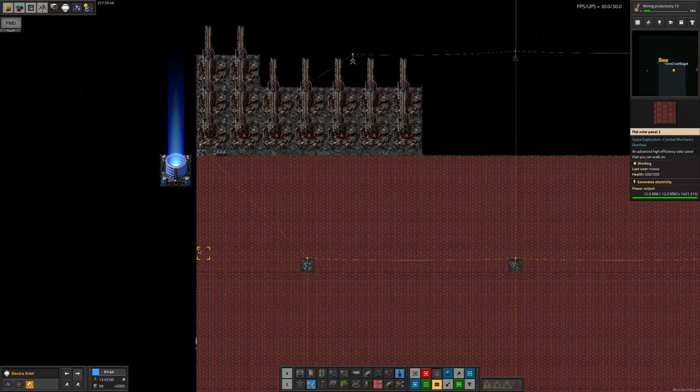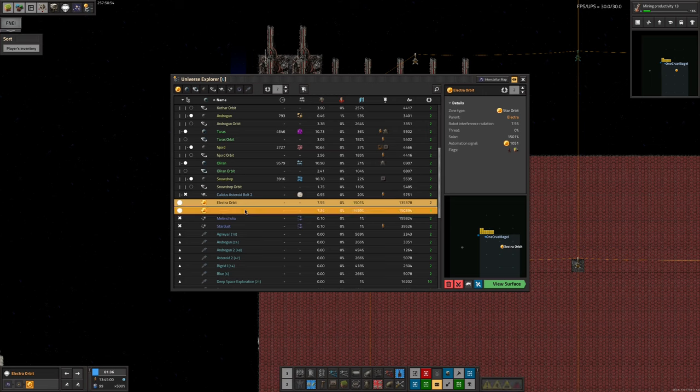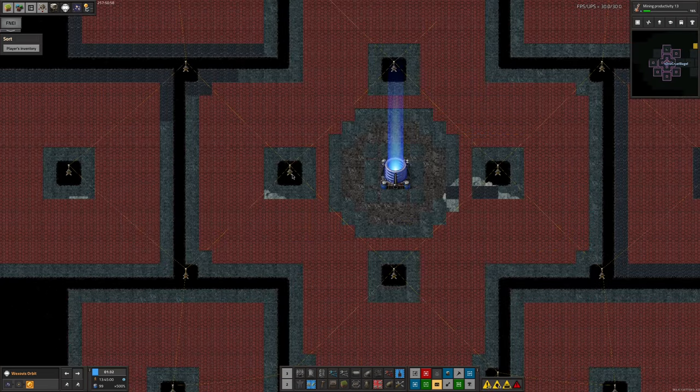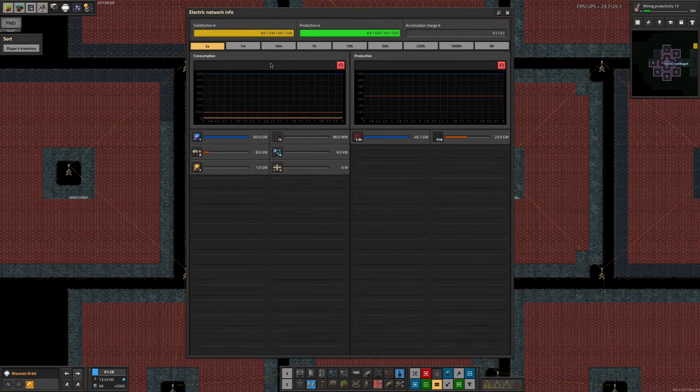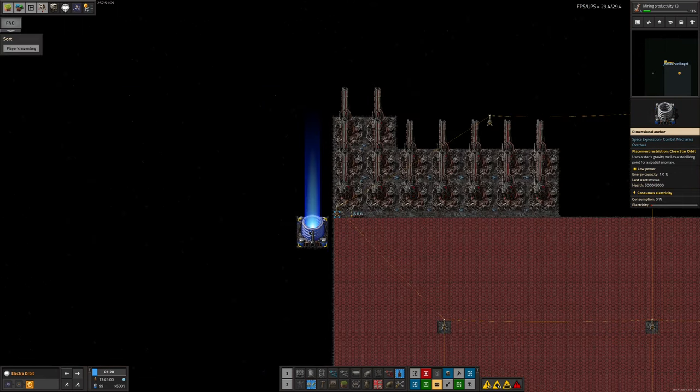Looking at the Universe Explorer we seem to have Anchors at Simius, Caledus, Electra, and Wexovus. Wexovus isn't quite there because there isn't quite as much electricity available as we'd like, so something is being mildly disappointed. The Anchor seems to be getting 60 gigawatts, so maybe we're just not putting quite as much power into the energy beam injectors or chambers - one of them shows a rather empty electricity bar. Electra also shows an empty electricity bar, so maybe they're both working and it's just depriving the beam emitter of energy.